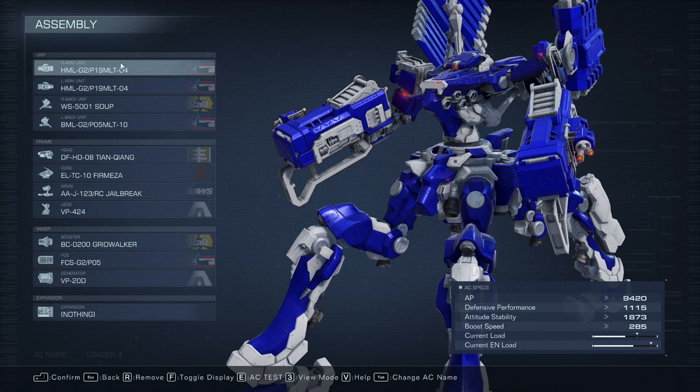For the weapons, we just have missiles — that's the most fun thing to do with this build, and I'll go through why we have each one in a second. The whole point of this build was to make one where you can fly in the sky, out of range, and just spam missiles forever until you win the fight. And it works. It's ridiculous.